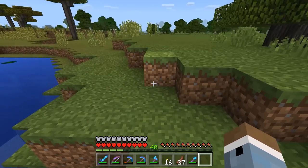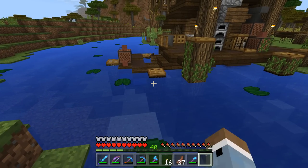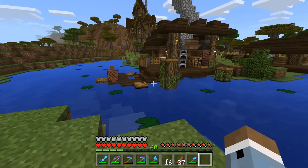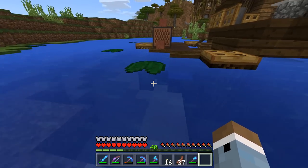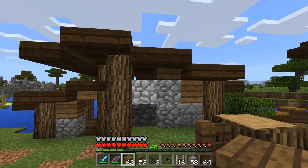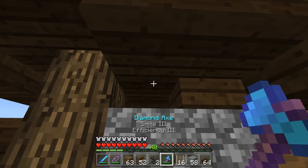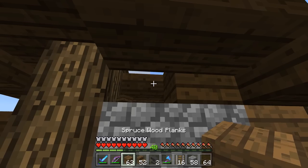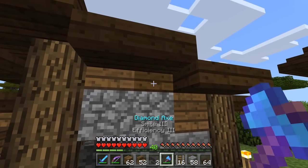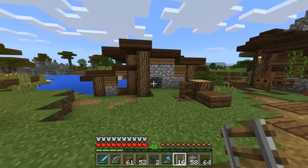Another great suggestion — someone said the little things could be like cans of worms, which I thought was a brilliant idea. Everyone needs worms for fishing so that's perfect. Another great idea from the comments: use spruce wood underwater to show that the wood is a little bit wet. I've done that in a few areas — let me know how you feel and I might do it to the whole neighborhood. Now I think it's about time to get started on this other house over here.